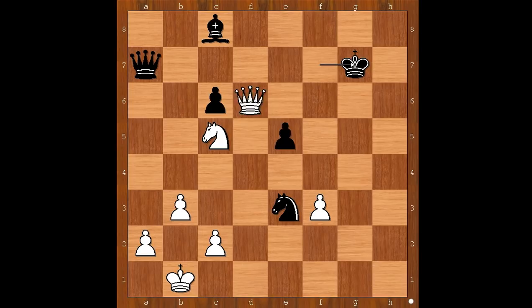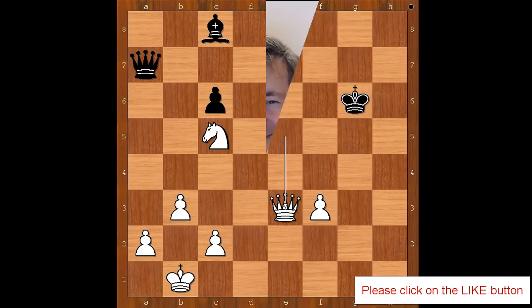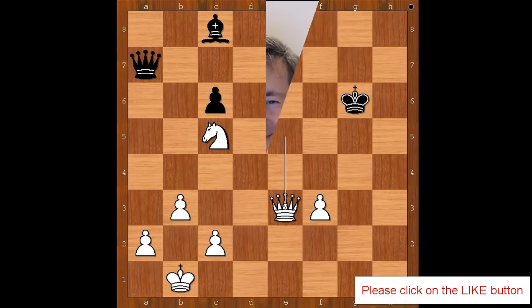Gawain resigned in view of the continuation: king takes on g7, queen takes on e5 check, king to g6, queen takes the knight — and now white is three pawns up and the black king is still very exposed. This is a game that will be remembered by Gawain for a long time. He felt at one stage that he had a win in his hand — against someone else he would probably win. As for Magnus Carlsen, I'm reminded of games of Mikhail Tal, when he made unsound sacrifices, complicated the game, and won. In this game, Carlsen blundered, then complicated the position and won brilliantly. What do you think of this game? I hope that you enjoyed watching this video. I wish you good luck with your chess. Bye for now.